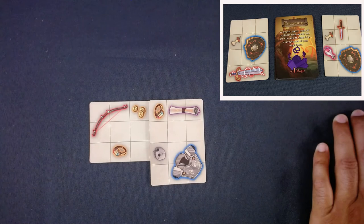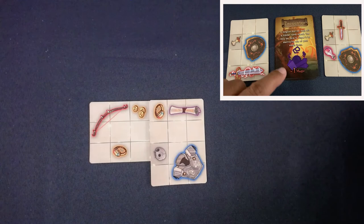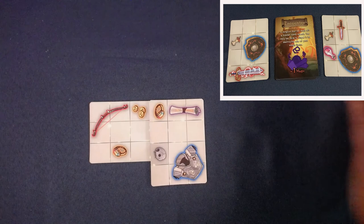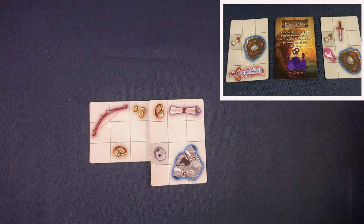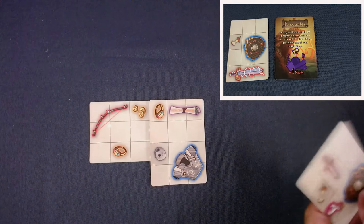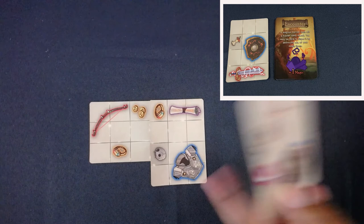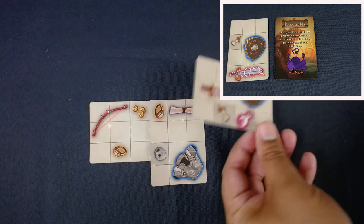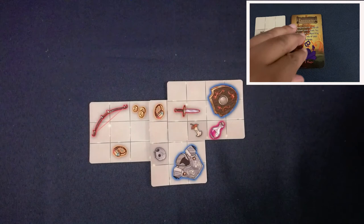The next encounter is a magical barrier sealing off a hidden tomb - I can dispel it but must destroy one magic item. This is a mandatory cost I can't avoid. I have two squares worth of scroll, so I'll use that. I choose a card with a potion - useful for future adventures - and a guard. I cover my scroll with it and move on.